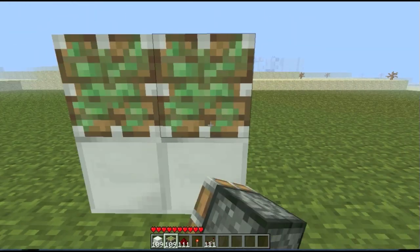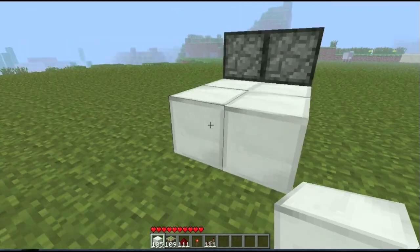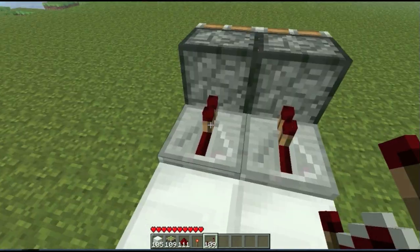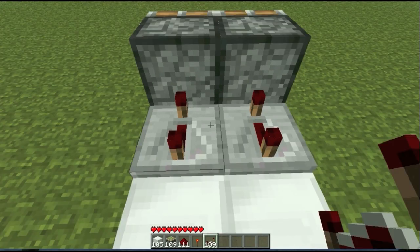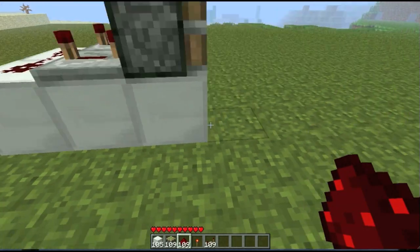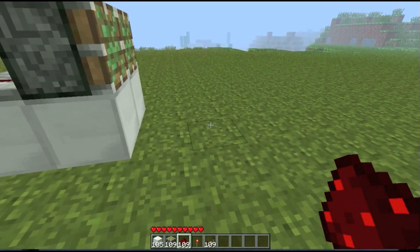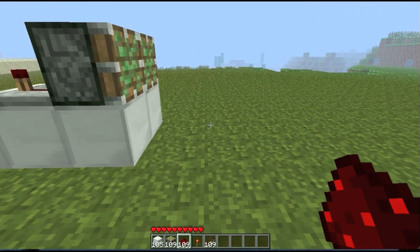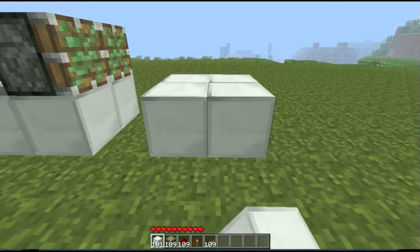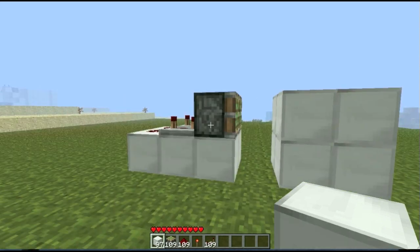Two iron blocks like that. Sticky pistons like that. Now, two iron blocks behind, like so. Put your redstone repeaters up here like this and like that, set to the fourth setting. And put the redstone there and there. Now, make sure it's two away, because this will extend out to here. This is where you want your iron blocks to be — put whatever you're making your door out of there. Like so. That will grab that.